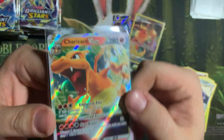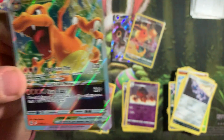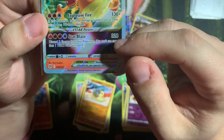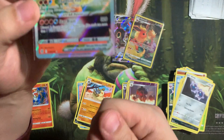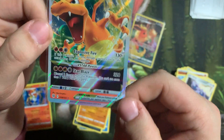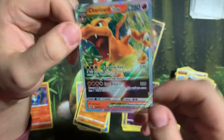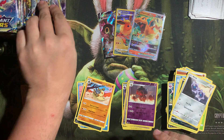I don't know if I've actually shown the V-Stars on this channel other than the Glaceon and the Leafeon. It's similar to how they did GX where you can use this ability only once, which is why you get those flip tokens or flip cards in place of energy sometimes. Charizard V-Star — absolutely beautiful. We have got some great hits, this is an awesome booster box.